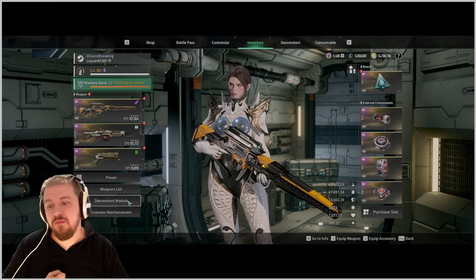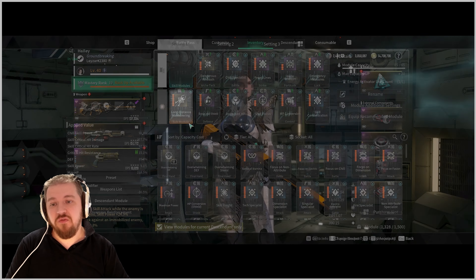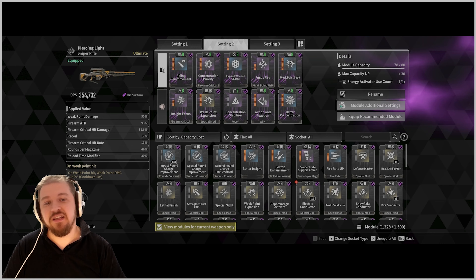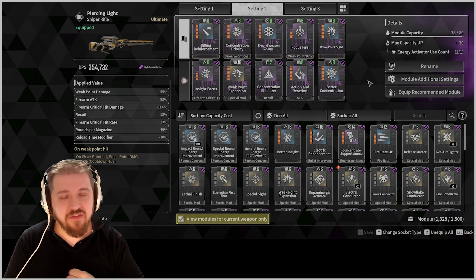In case you didn't see yesterday's build: you will need a very strong stat stick in order to get the most damage out of Haley. A lot of the damage comes from the base damage of your weapon. The highest base damage weapon in the game is Piercing Light, and the mod that you put on Piercing Light will have an effect — flat damage does, critical chance does, critical damage does.